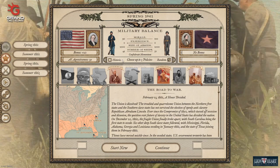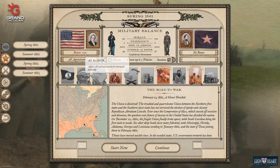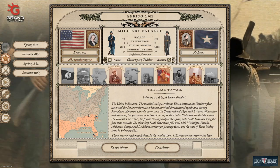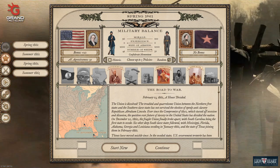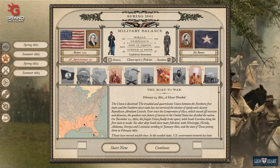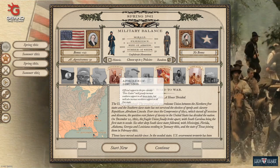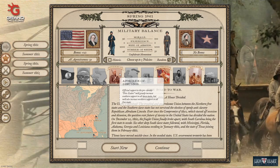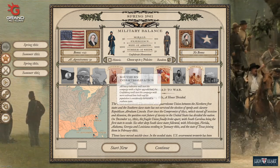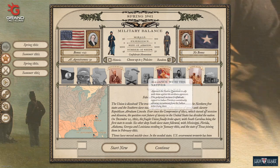We're going Spring 1861. I'm giving the Union a plus-20 bonus for more national morale and increased difficulty, with their AI aggressiveness set to three so they'll be more offensive. Our event cards are: Apostles of Disunion, which increases southern support in slave states but also northern support in free states; Industrialization, which increases population and railroad lines; and Native Allies, allowing recruitment from Indian Territory — modern-day Oklahoma.